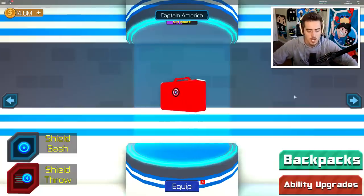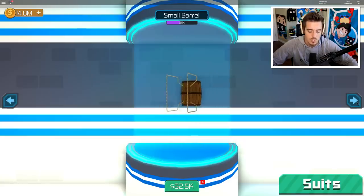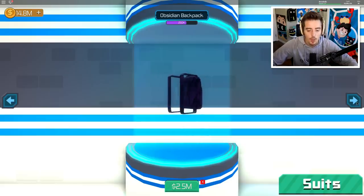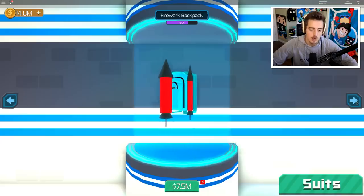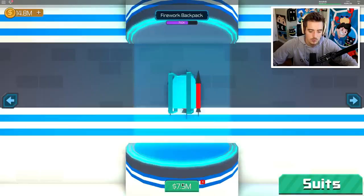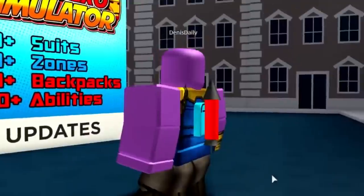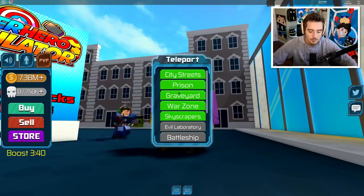Let's go ahead and quickly buy a better backpack. Right now we have this army backpack, but we can do a lot better. We have fourteen point eight million coins. Let's go down to the rocket backpack - the medium barrel case is 15 million. We'll just get this one - now we can hold 750,000. It looks so tiny on Thanos's back.